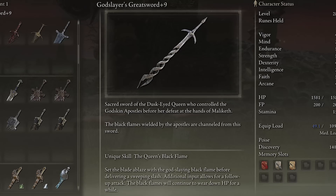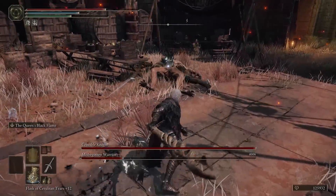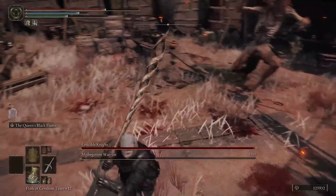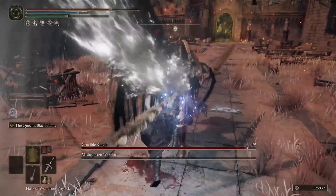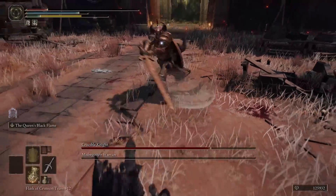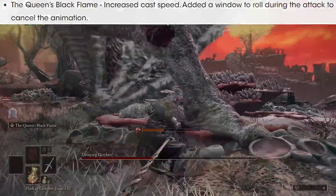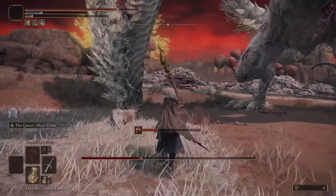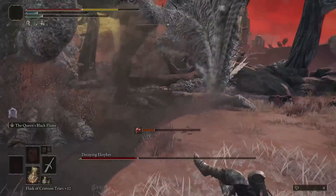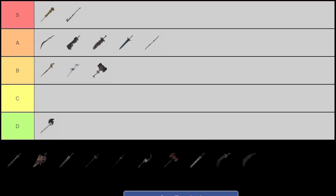Up next is the God Slayer's Greatsword, a weapon I previously didn't like at all — I thought it kind of sucked. But after the latest update I can confidently say this weapon is really good now. It comes with the unique skill Queen's Black Flame, where you set the sword on fire and it does black flame damage, doing a great job catching enemies on fire which burns them over time. What's so cool now, outside of the faster swing speeds and general buffs, is that they added the ability to cancel its animations. Before you were pretty much locked in place and would constantly get knocked out of the animation. Now you can activate the left trigger ability and anytime you feel like you're going to be in danger, you can cancel and safely dodge. That alone makes this weapon way, way better. If you're a fan of black flame weapons, this is a must-have. Before I probably would have put this at C or D tier, but now I'm putting it straight up to A tier.